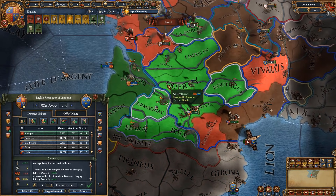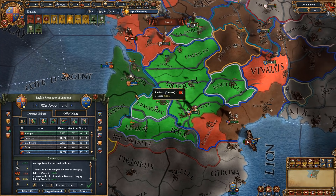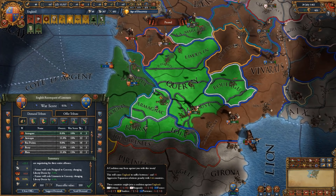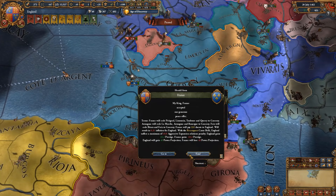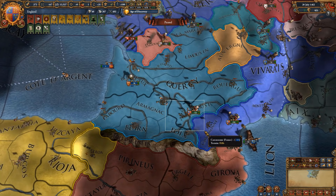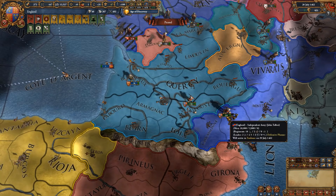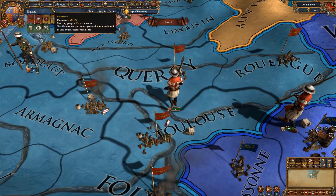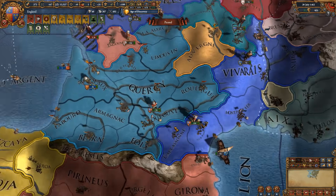You want to take the Gascon lands in this war as well as as much monetary reparation as you can get, since you want to fix your economy — which likely will be in shambles with a lot of loans from fighting this war. Once you have all the war score you need, peace them out. Give all the provinces that Gascony has a core on to your vassal Gascony and take all the money you can to fix your economy. Coalition-wise there shouldn't be anybody since it's just 16 aggressive expansion, but you will have considerably weakened France and made yourself the actual ruler of the French region.